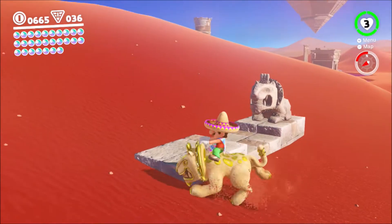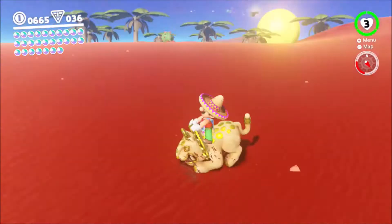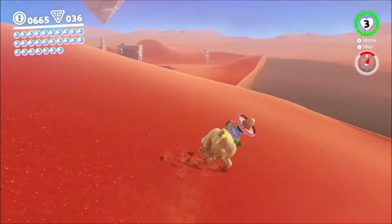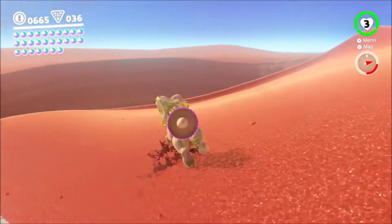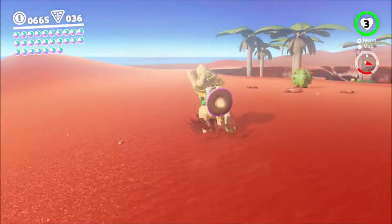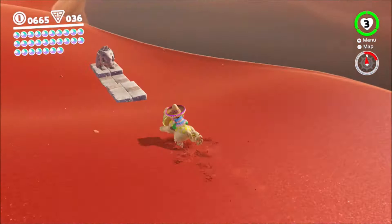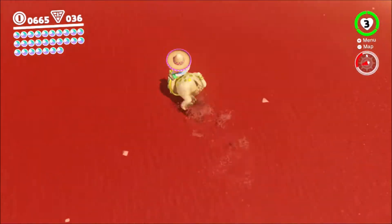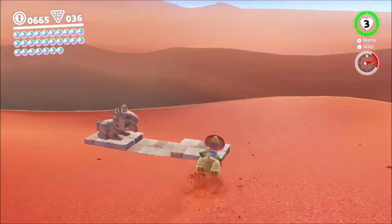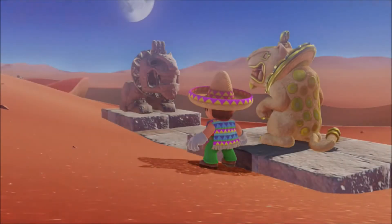If you want to know what I'm doing with the Jaxi here, I'm trying to get it into position in order to actually stand on the flint next to this Jaxi statue. It is not easy at all given how fast the Jaxi is. To try to make it turn on the spot is not easy at all. And there we go, finally!